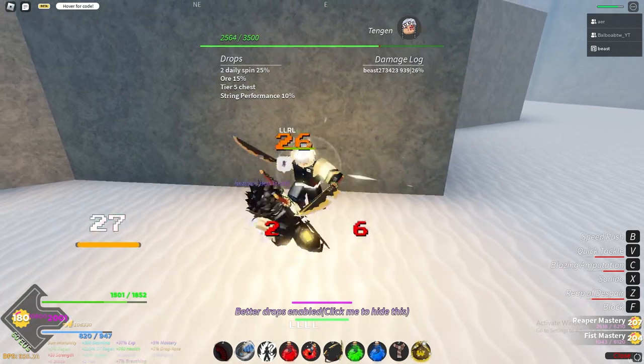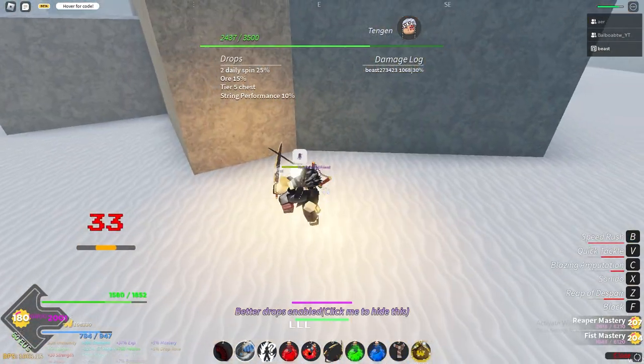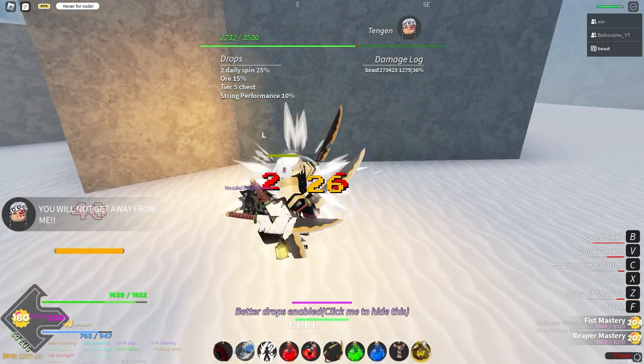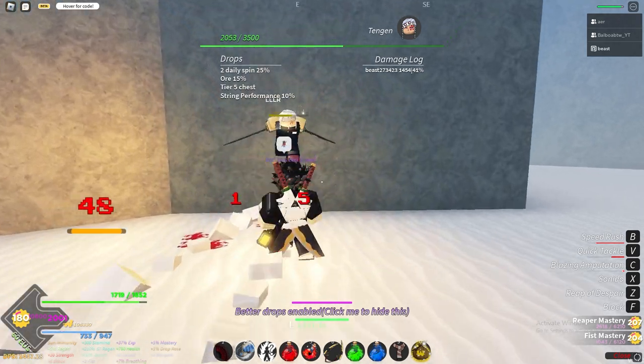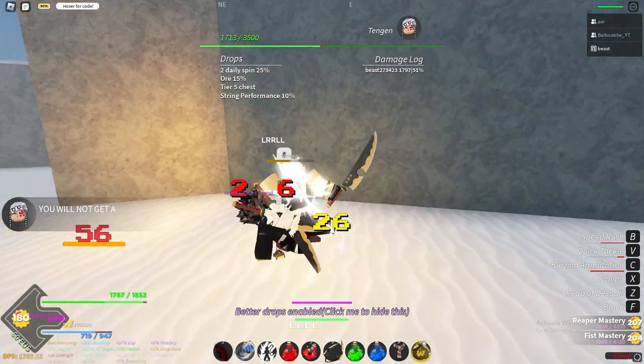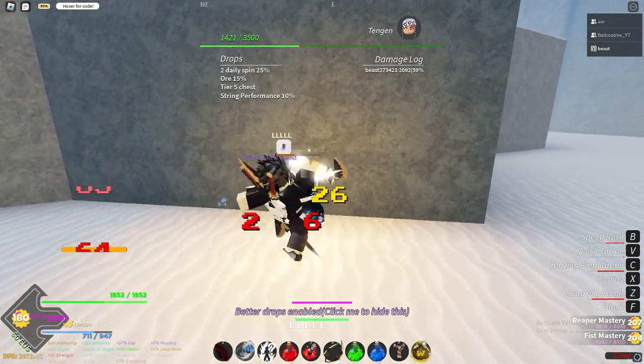You pretty much just want to M1 against a wall, use an ability, M1 against a wall again, use an ability. I don't know if he's immune to Indomitable Wields, so I'm going to try it right now. Use an ability — War Tornado. And this is really how you solo him. This is how you can do any boss. I'm not even using his abilities because I give him no downtime — I just abuse him against the wall, and it's pretty easy.